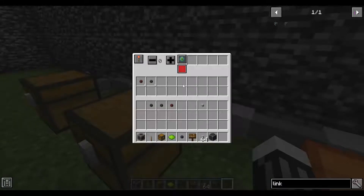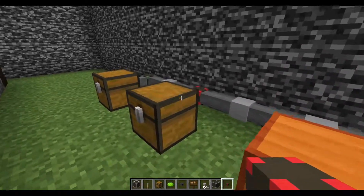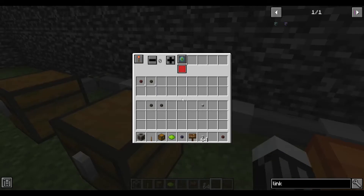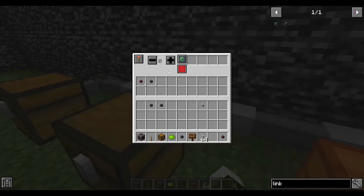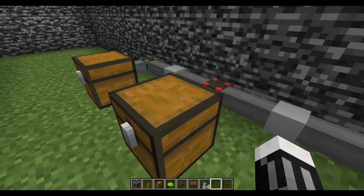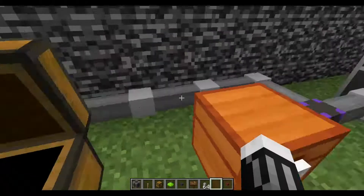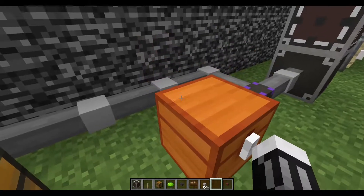There's also a filtered import cable, which you can use to bring items into your system from other chests. If you right-click it, you can set an ignore list or an allow list. With the allow list enabled, it'll take everything matching out of the connected chest and move it into your system.